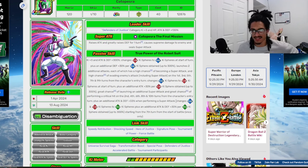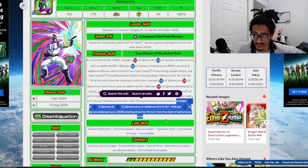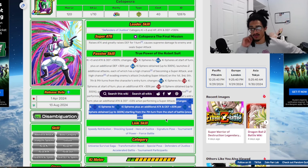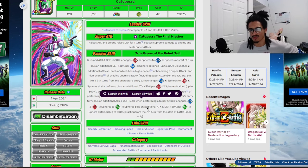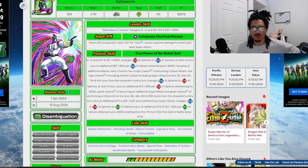He gets an additional 33% attack and defense when performing a super attack — better than nothing. He also changes AGL and STR key spheres to TECH, and gets 30% attack and defense per TECH key sphere obtained up to 300%, starting from the seventh turn of battle. So at turn seven he becomes a double orb changer specifically to TECH, his own typing.